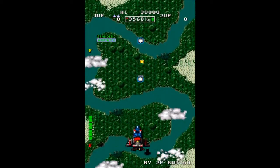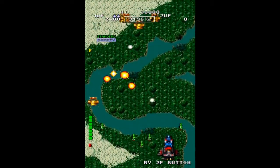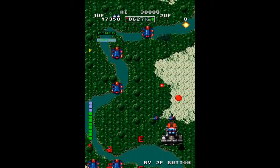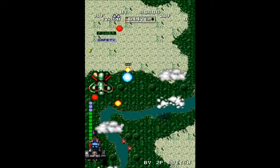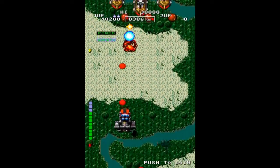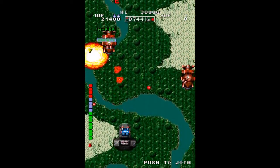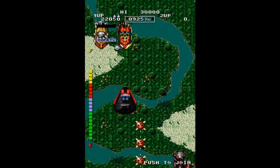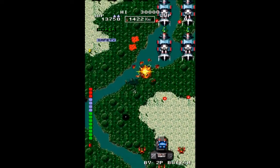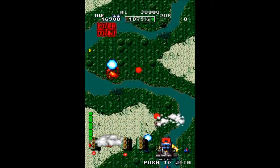Forget playing some teeny-tiny spaceship — in Bermuda Triangle, you play a gigantic spaceship. The craft easily takes up 15% of the screen, a massive increase compared to the other 2D shooters of the era. Beyond the unorthodox ship upgrades, Bermuda Triangle has a couple of other things going for it. In each stage, you'll find yourself flying both forwards and backwards, allowing you to pick up energy containers and other fun stuff. Your ship is also able to shoot in multiple directions, similar to classic SNK games like Ikari Warriors and Guerrilla War. The end result is an exciting vertical shooter that manages to have its own unique look and feel, and just like Prehistoric Isle in 1930, this is the kind of game SNK should be making more of.